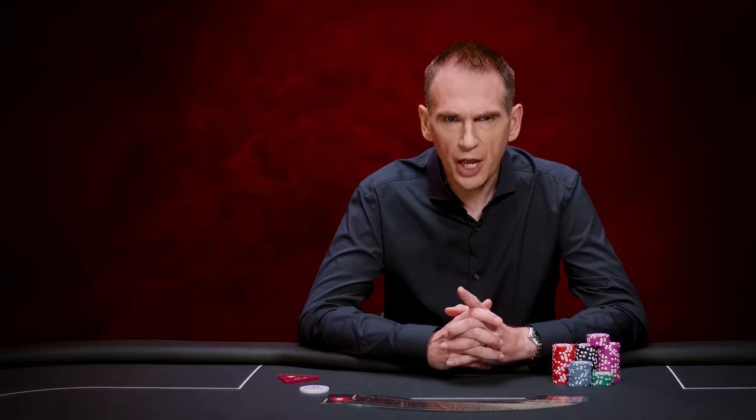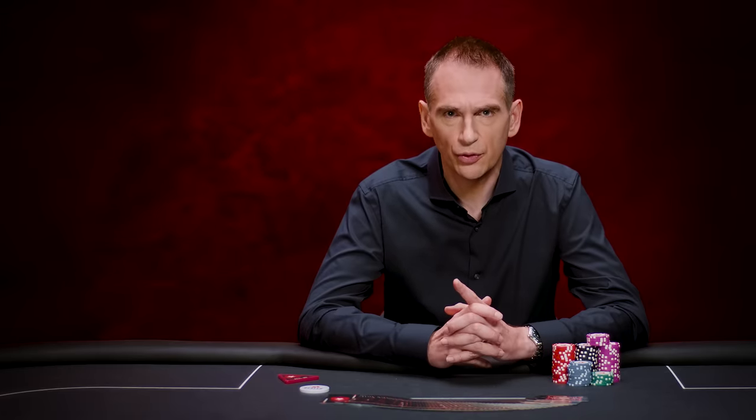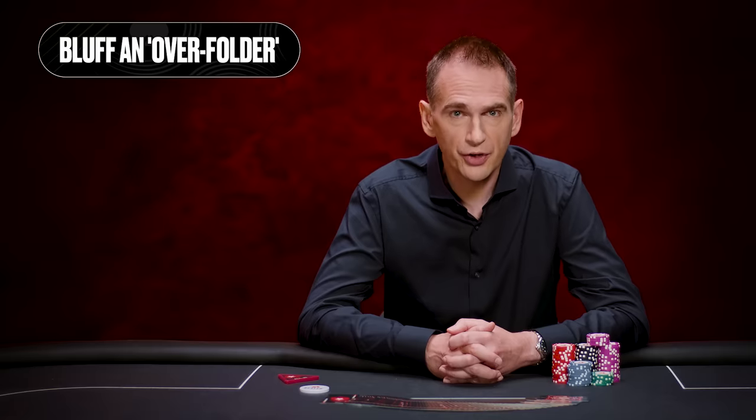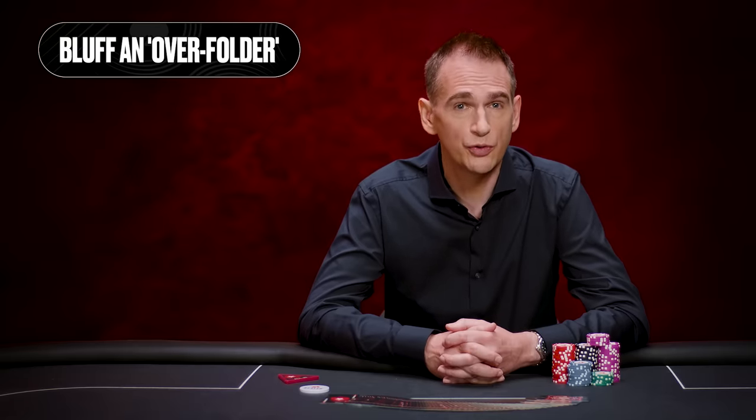That being said, one type of player you'll come across at the lower levels who you should bluff against is the overfolder. For example, players in the big blind who only call raises with really strong hands. A player like this is way too believing of their opponents and can be exploited.